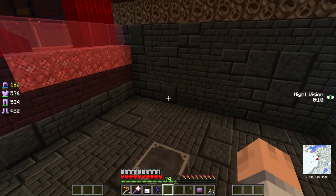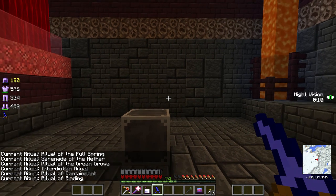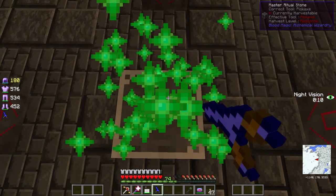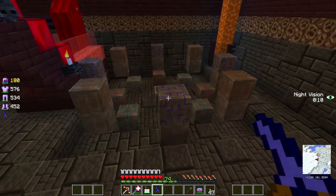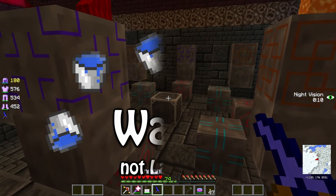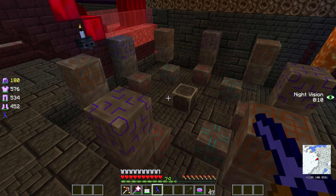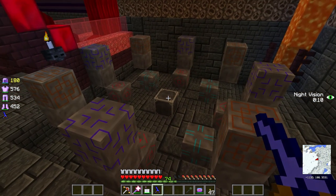I put the master ritual stone down here and click through to get the ritual of binding - that's the one we need. It requires 24 ritual stones total arranged in a nine-by-nine pattern. I put it down one block into the floor because I'm going to fill this up with abyssal stone and put lava in with a source block on top. If you have a block on fire when the bound blade comes out after the ritual, it can burn up and you lose it - so I'm preparing the lava floor to prevent that.